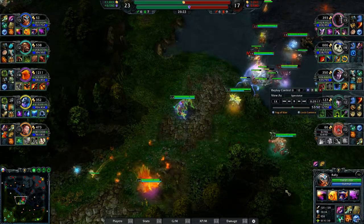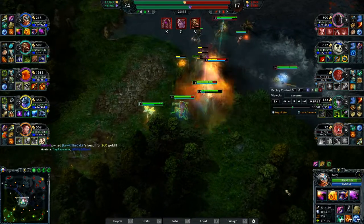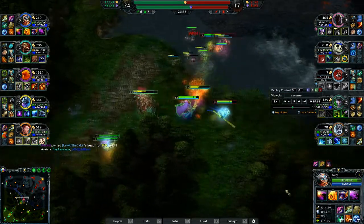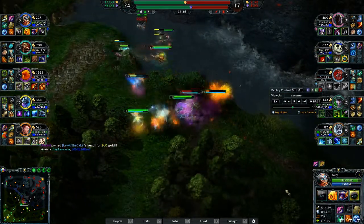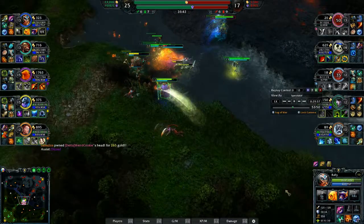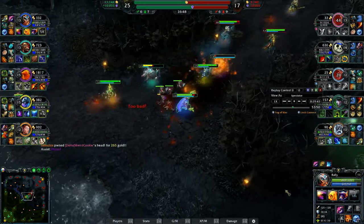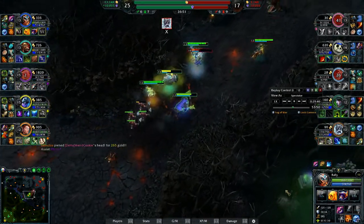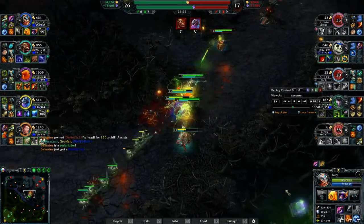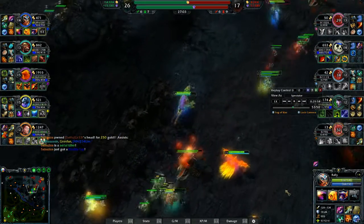Now this is a bigger teamfight. We start off with the Devourer hook — he starts eating Wretched Hag, and Wretched Hag drops instantly. Dark Lady's ultimate restricts our vision. Pandamonium jumps in and I really can't see a whole lot. I push my ally toward Pandamonium — he doesn't attack him so he survives. I use the Tablet to get over the ledge. I then push Magebane toward Glacius and Glacius is going to go down. The Compel again — it's amazing, the range is crazy, and it's just very, very useful. Just an amazing ability.